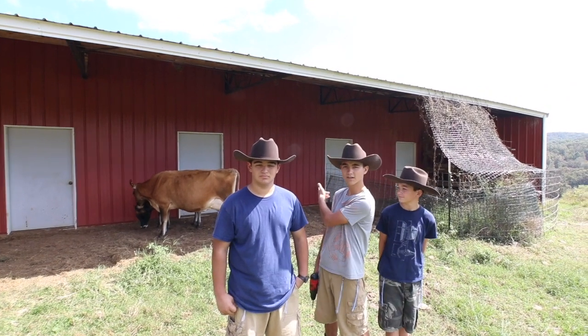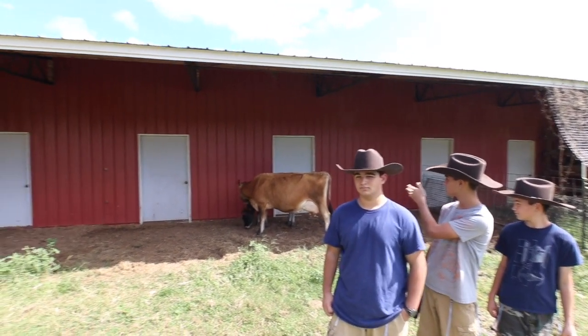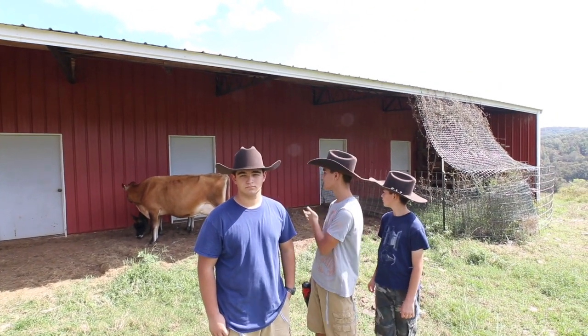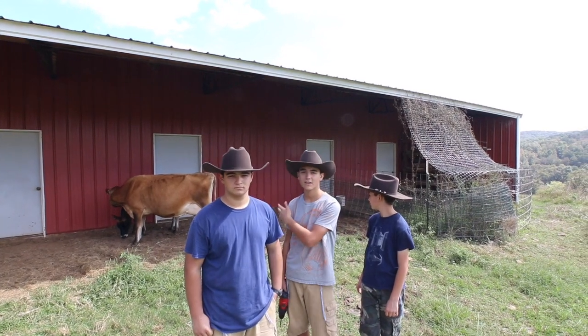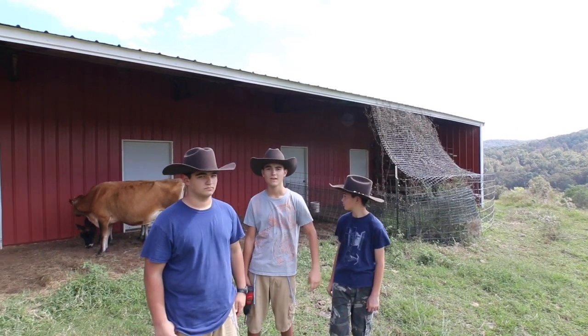So the cows are right here under the overhang, and we're going to put the milking station right by one of these doors. We want the cows to be out of here somewhat so that they don't knock it down and break it, but also so that they don't poo over here and hang out too much, because their watering pond is over there.